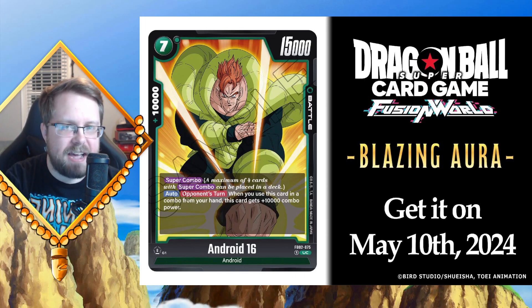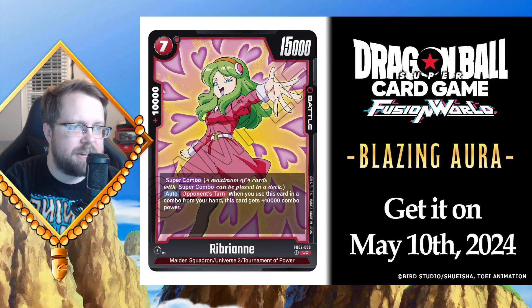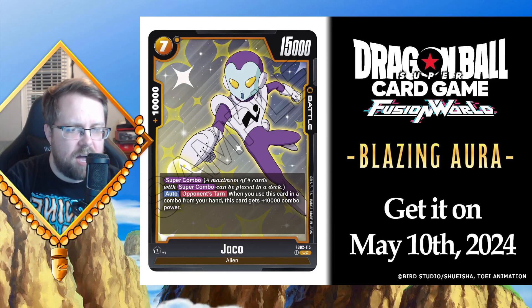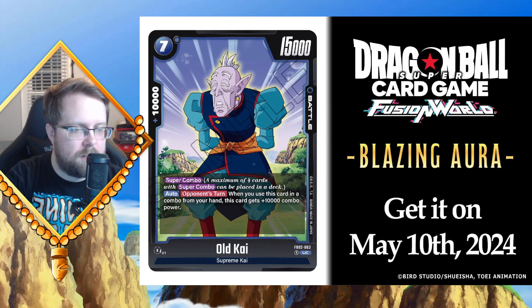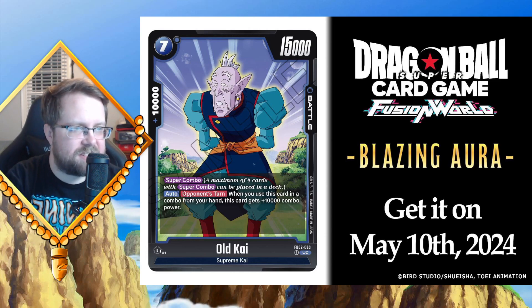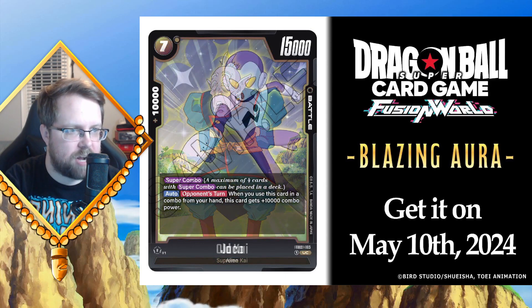It's a little disheartening to see such a stagnant reveal schedule because there's no specific way to search for super combos. None of these super combos do anything additional. For people who only know Fusion World, in Masters some super combos had specified effects — some let you draw a card, others let you swap them into your energy and play a card from your energy or drop. Super combos in Masters had varying effects.